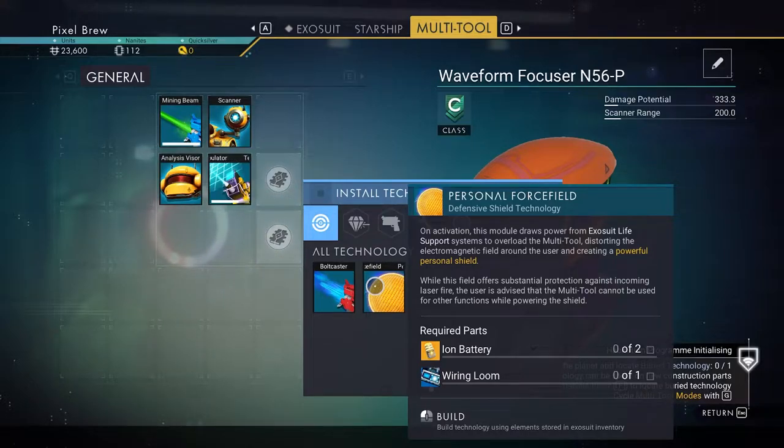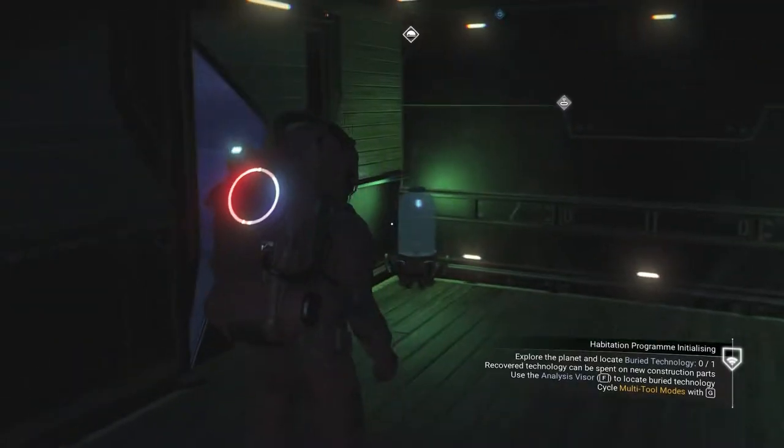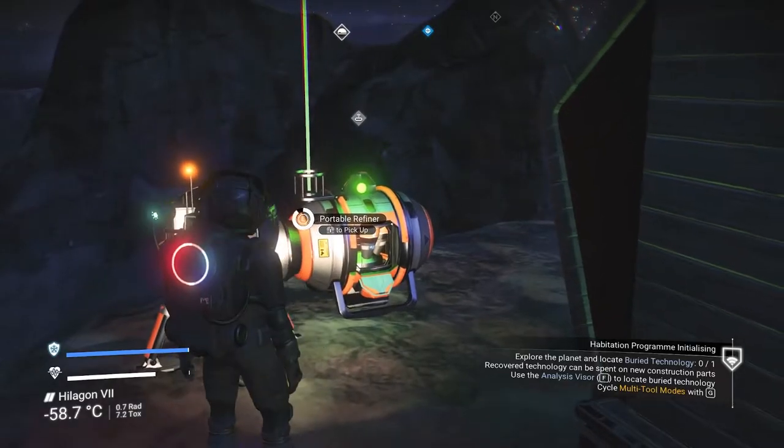And then personal force field - on activation, this module draws power from the exosuit life support system to overload the multi-tool, distorting the electromagnetic field around the user and creating a powerful personal shield. While this is on, it offers substantial protection against incoming laser fire. So this we could make, because we just need to get some of this that I just made, I believe.